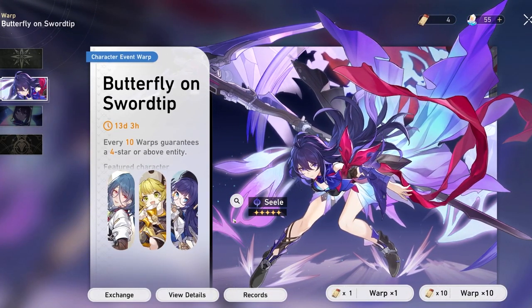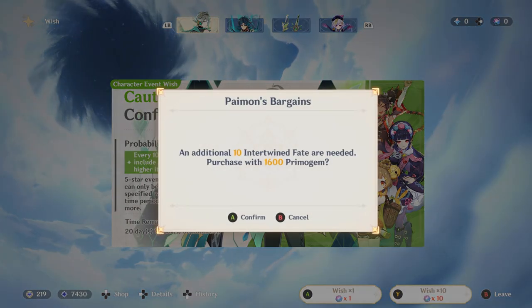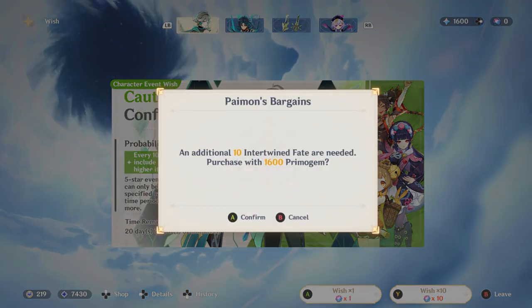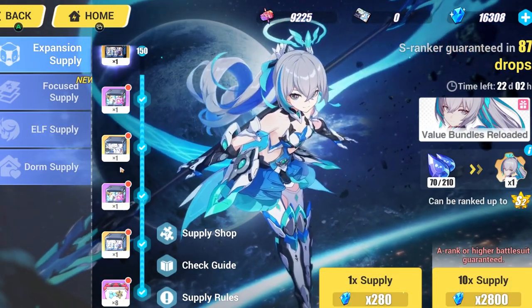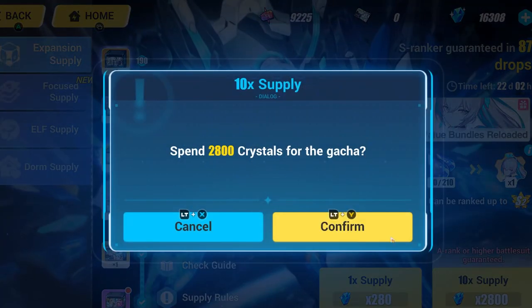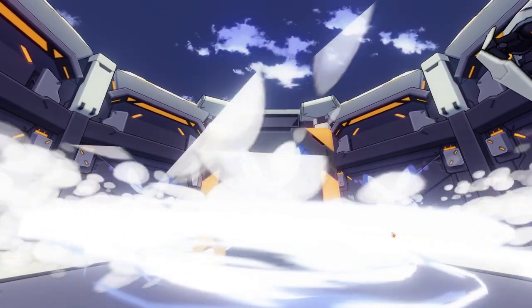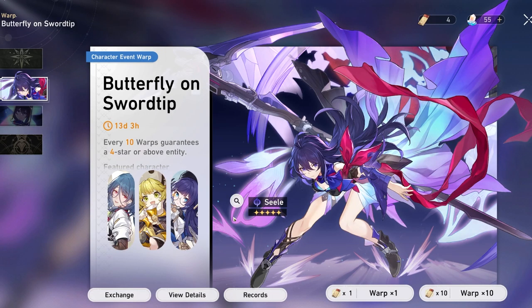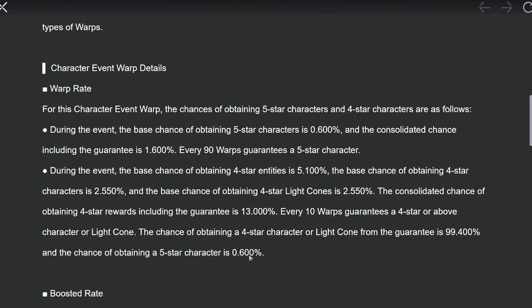Now for the promotional banners — in Genshin you have a promotional five-star and weapon banner, while in Honkai Impact 3rd you have the promotional character, weapon, and stigmata. One system has a guaranteed character on pity, the other has a 50/50.